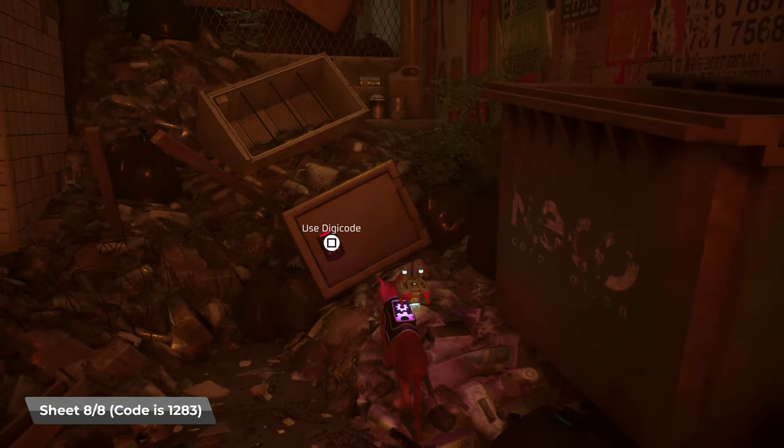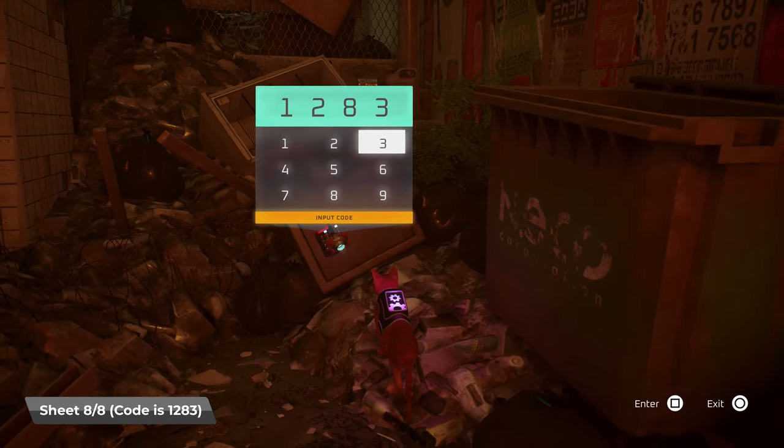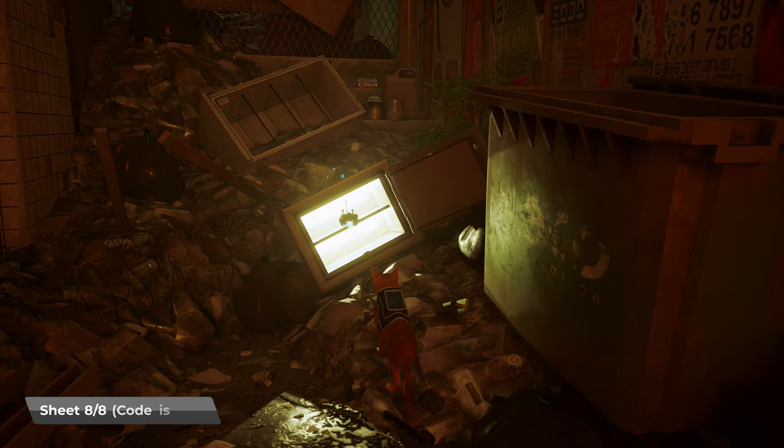The first one is near the garden. If we take the left path where the paper bag was, we're going to input a code into this box here. 1283 is the code, and that is sheet music number eight.